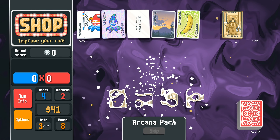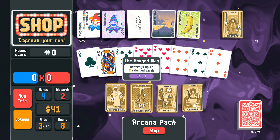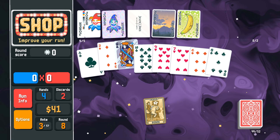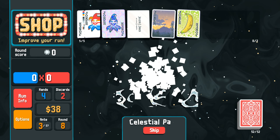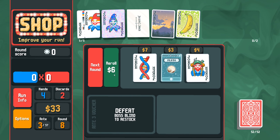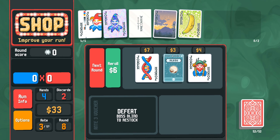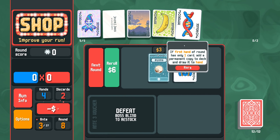Let's check out Arcana - we got 10 from here. Here's what we're going to do: we're going to use Justice on the Queen, and then we're going to use Death to get two last Queens. We're playing a lot of full house, we might as well upgrade that. They really want us to go all in on this. Do we have Misprint? Yes we do - I will get rid of Misprint then in favor of DNA.